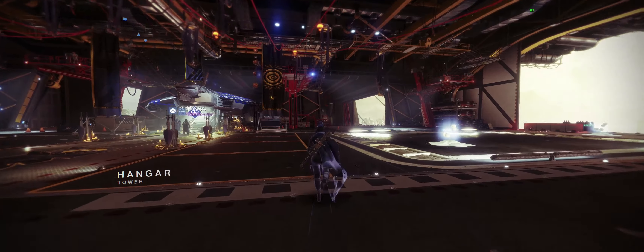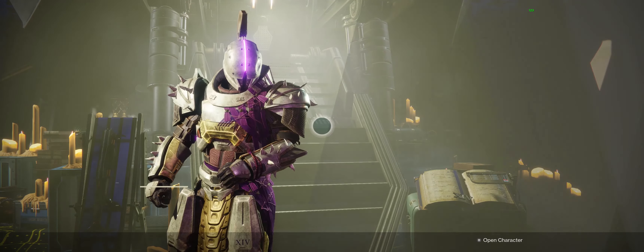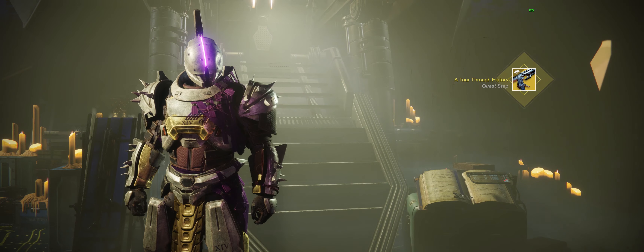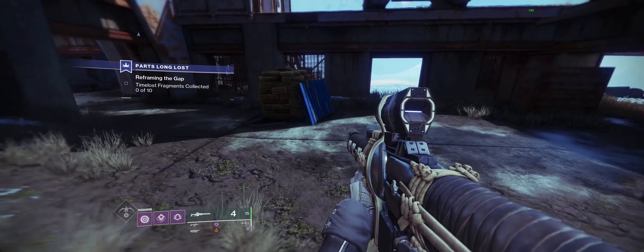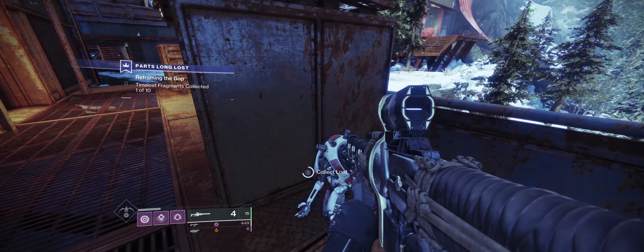After you do that, you're going to head over to the tower. You're going to go see Saint-14. He's going to give you the continuation to this quest. Basically he's going to send you to the EDZ and you're going to go to Twilight Gap, the PVP map.